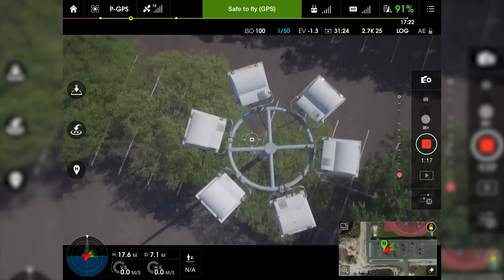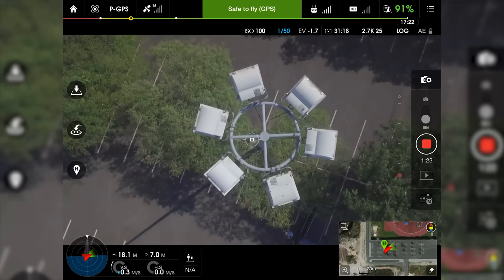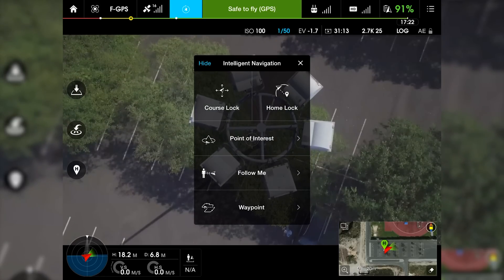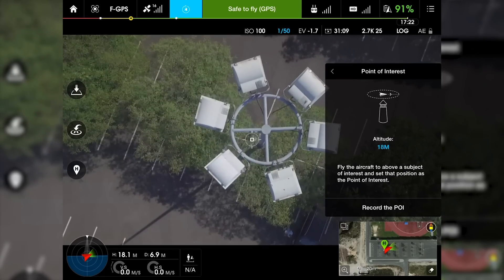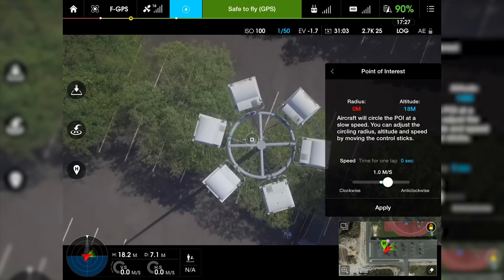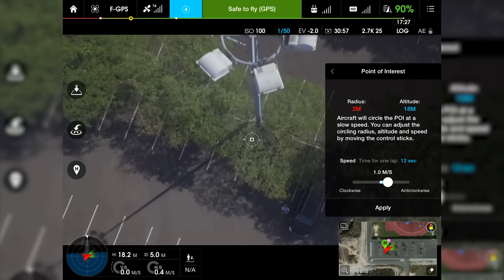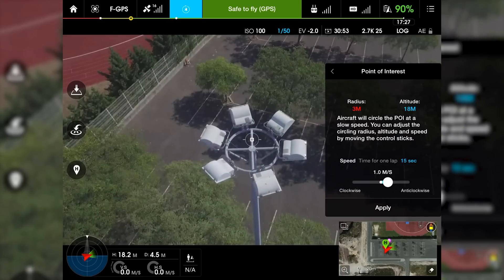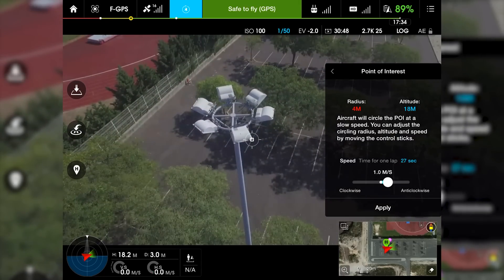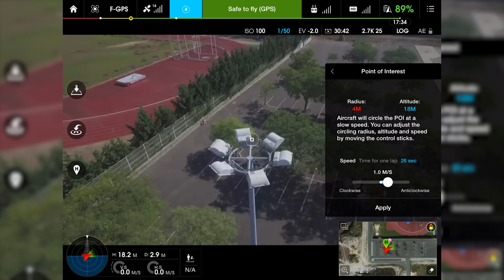Now I'm going to go a little up and pass to F mode. I'm in F mode now. I'm going to select point of interest and record the point of interest. Now I'm going to choose the radius. Remember, in this mode we have to tilt the camera manually — this will not be automatic. So you have to tilt it where you want to point it and then work from there.